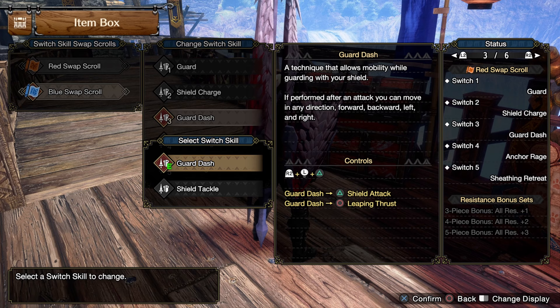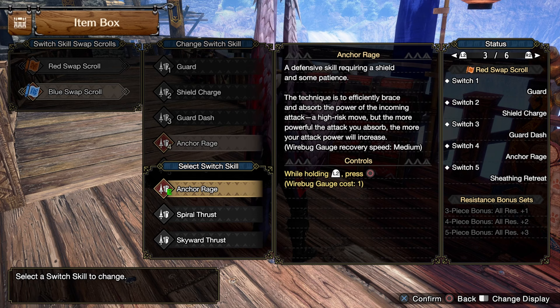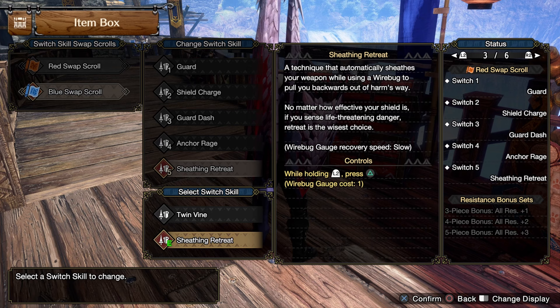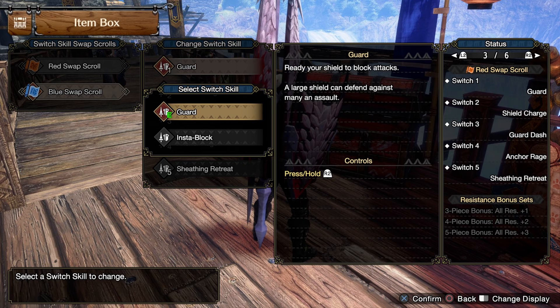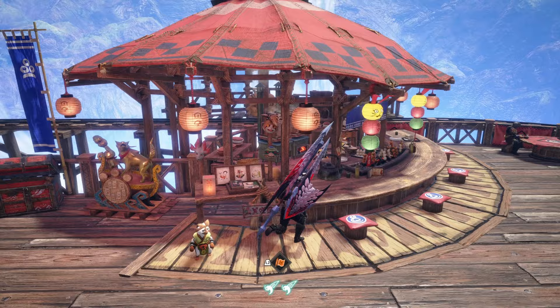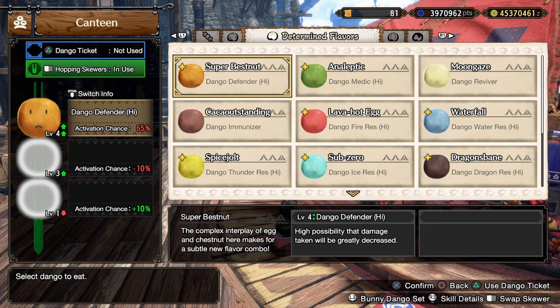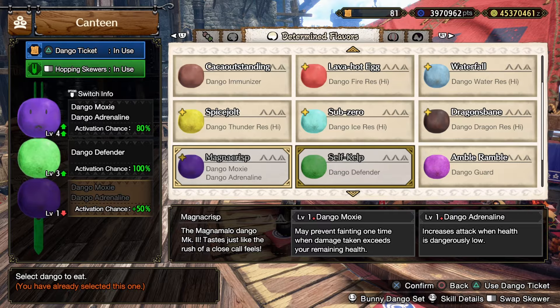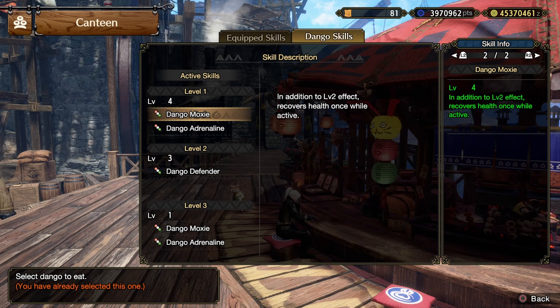The switch skills are somewhat important. I highly recommend Guard Dash - I'm going to be using it quite a lot to give me an extra level of guard to get through some attacks, as well as Anchor Rage, which will also help me tank some attacks that you can't guard without Guard 10. Sheathing Retreat will get me out of two situations: one when he does the double cross slash, and the second when he does that big laser beam across the stage. We can't guard that, so we need to get out of the way. Sheathing Retreat is very good. If you like Insta Block, use Insta Block, but I want to make this accessible to everyone.